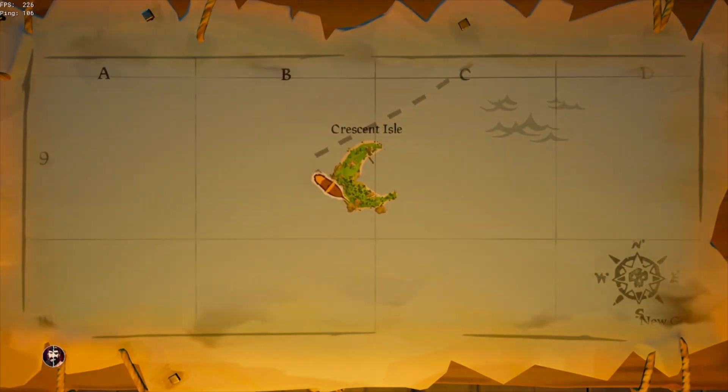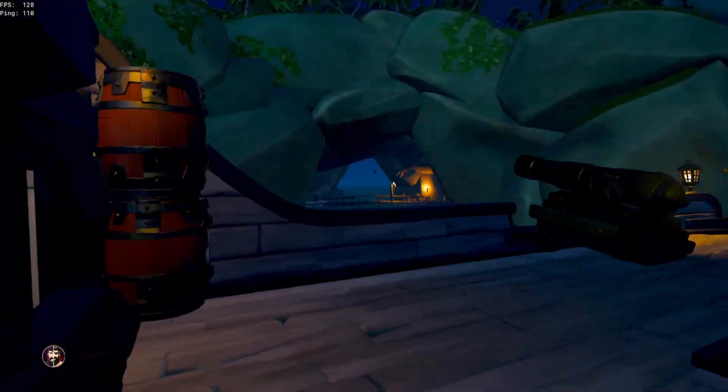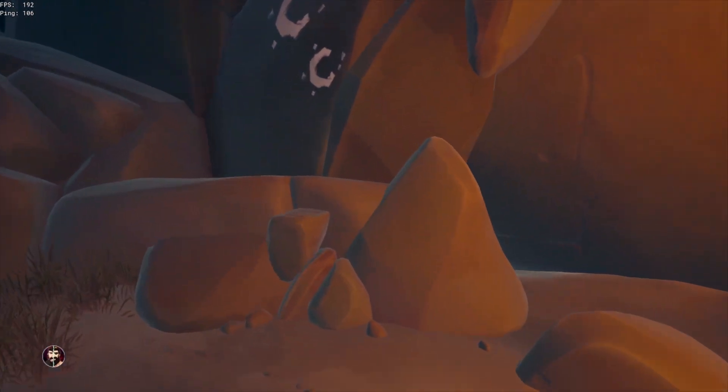For Crescent Isle, you want to park on the back side, west of the island, as it is harder for enemies to see you here. From here, head into the cave, take a left, and the vault is just on your right with the pedestal just outside.